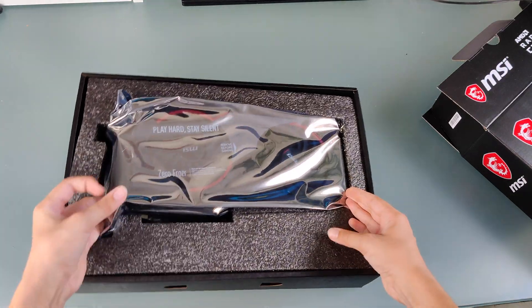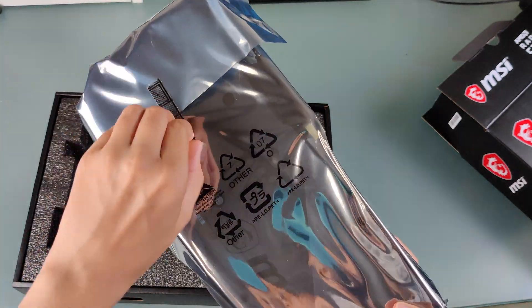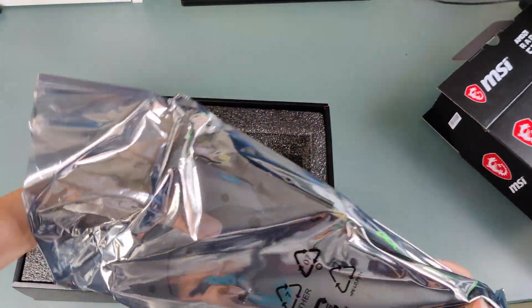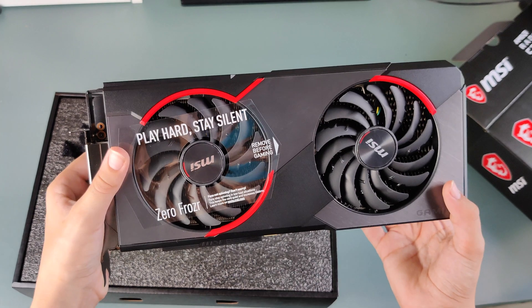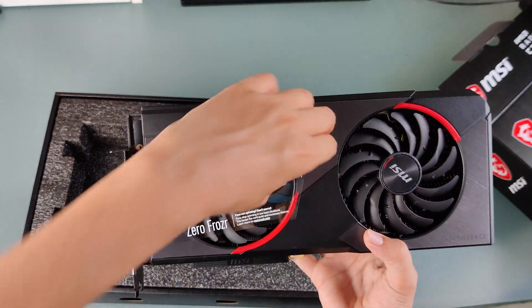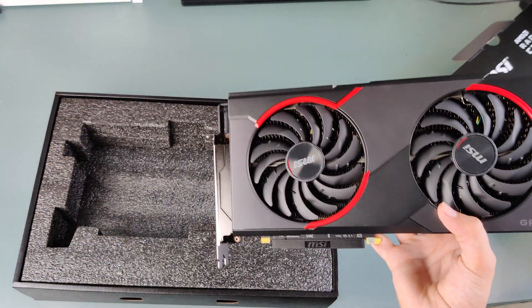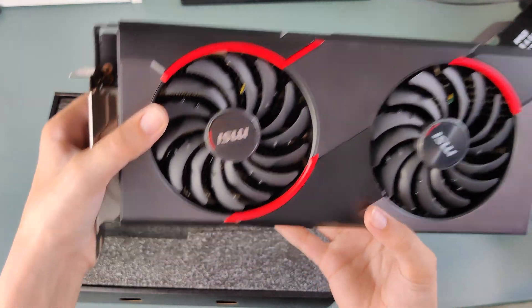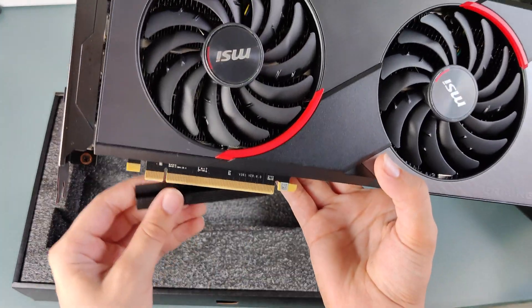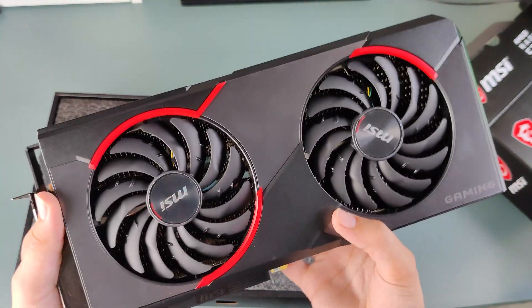Here it is guys. The 5700 XT apparently has zero Frozr architecture, so it's higher airflow and stuff like that. Let's open this baby up. This actually looks seriously nice — 'Play Hard Stay Silent' says MSI, and 'Remove Before Gaming.' There we go — sounded pretty satisfying. So yeah, we get dual fans, 8 gigabytes of VRAM, and we get this little cover for the PCIe Gen 4 supported port. We're gonna go put this in the PC right now.